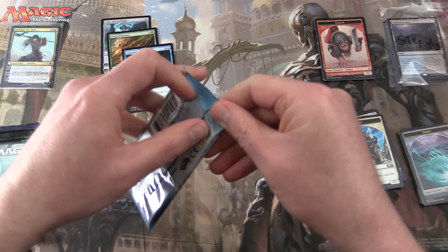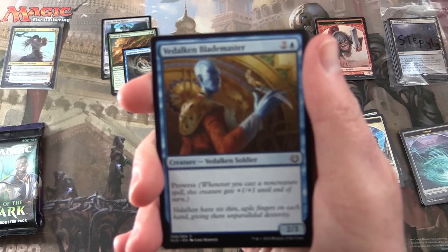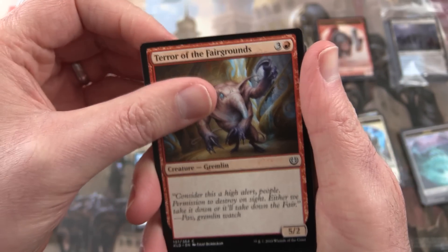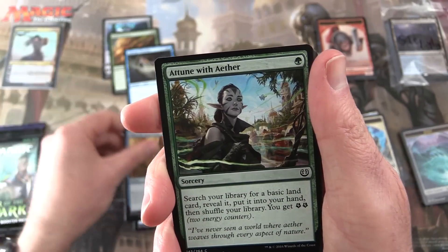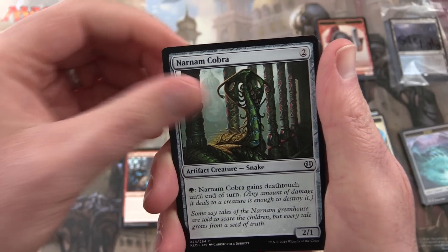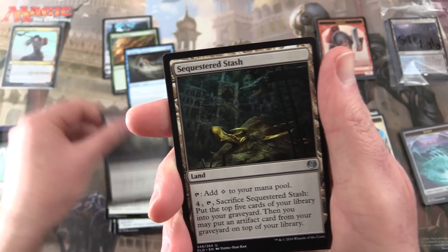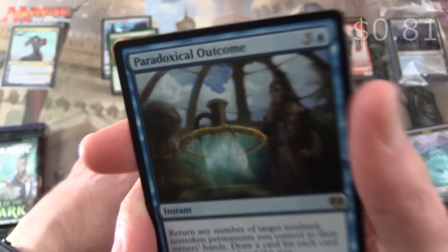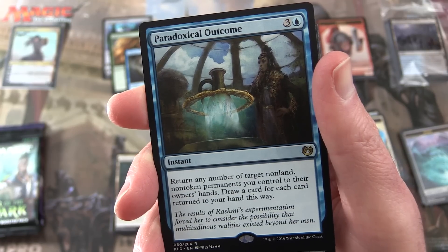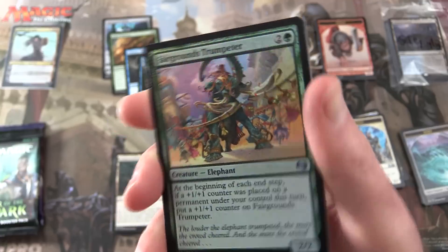Next up we have Kaladesh — you know what I'm looking for, I hope we can find it. We have Vadalken Blademaster, Terror of the Fairgrounds — creature gremlin — Thriving Ibex, Select for Inspection, Attune with Aether, Salivating Gremlins, Narnam Cobra, Propeller Pioneer, Torch Gauntlet. Uncommons: Aerial Responder, Make Obsolete, Sequestered Stash. The rare is Paradoxical Outcome — an instant for four: return any number of target non-land, non-token permanents you control to their owners' hands, draw a card for each card returned this way. Also a nice foil Fairgrounds Trumpeter — very rainbow finishy — and a swamp and a construct token.